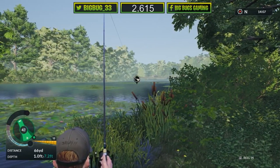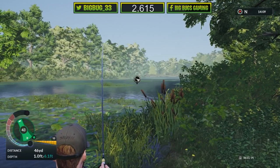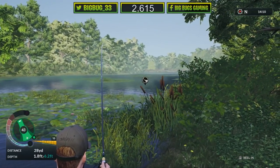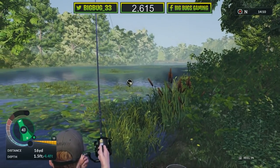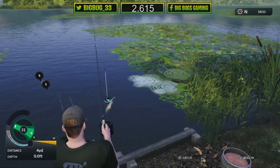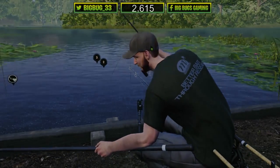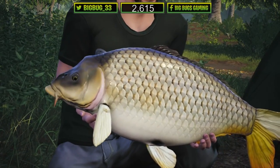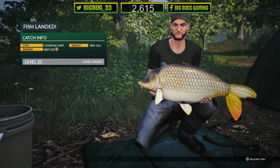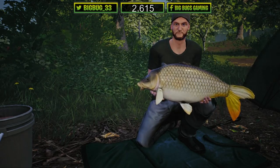We managed to get it back — let's get it under a bit more pressure. A massive linear went by my feet — nice one! Easy, easy — very nice! Let's get this one in the net. Nice long common, bit of a belly on it, big tail — 28 pound 12, not bad! I do like the detail with these fish now. This game has definitely come a long way in a year and a bit.